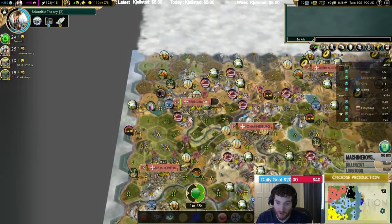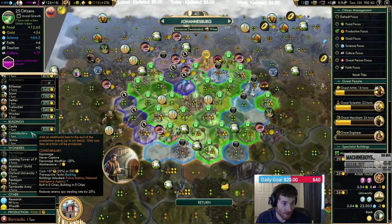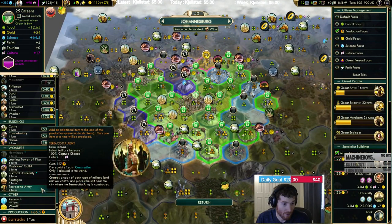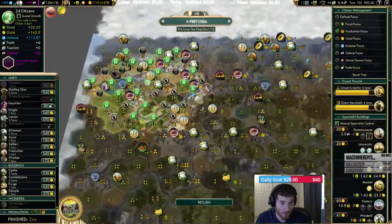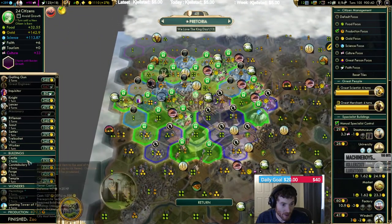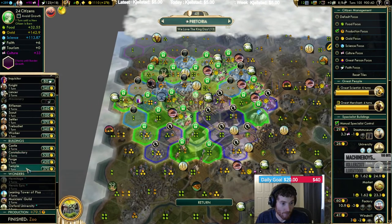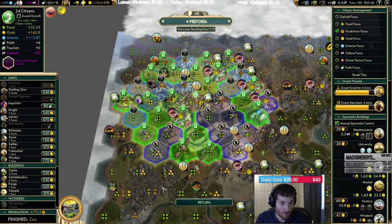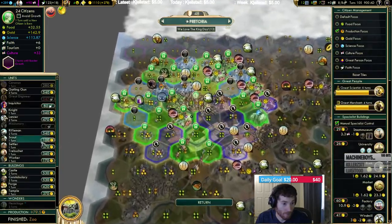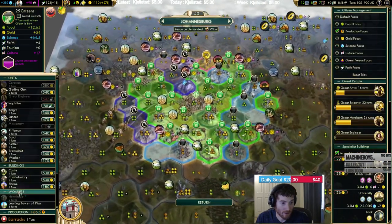Can't end turn — if I end turn it ends for everybody. We're two turns away. I guess I throw in another rifle or trebuchet. Constabulary. I feel like trebuchet might be a thing. Alright, let's grab trebuchets — two turns.